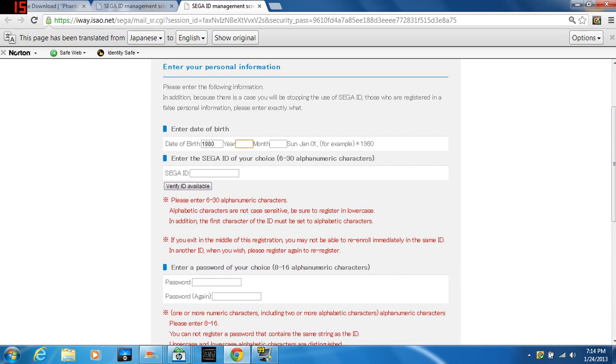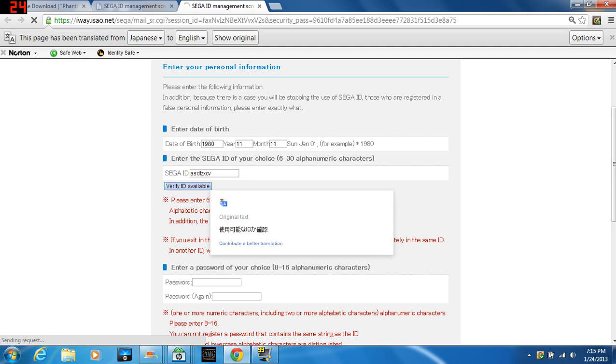I'm going to just enter the year — I just do 11 and 11, it doesn't really matter. And I'm going to put something like ZXCV and then verify the ID.